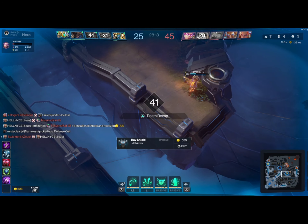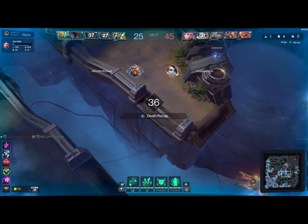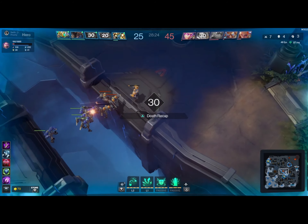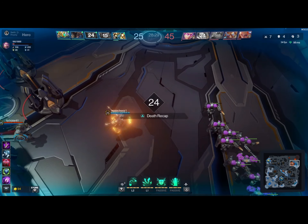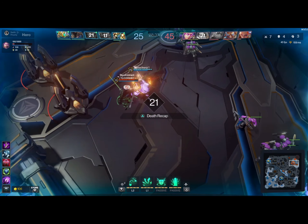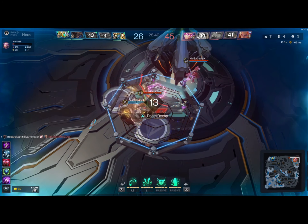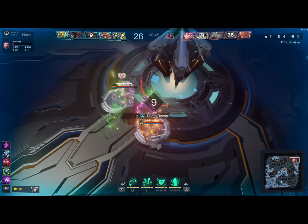Right there is me trying to group with the team and it just does not work out any time I group — they're just all over the place and can't get a handle on the game. Nameless is just in there, uses that ability pretty early, and tries to solo their nexus and kind of just gets wrecked — literally just walks in there and dies.